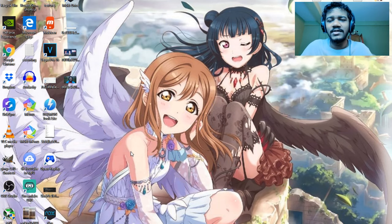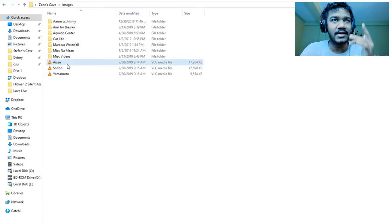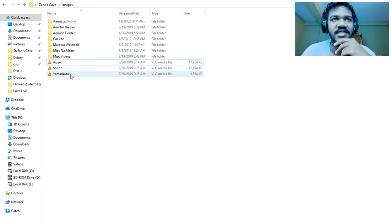What's going on guys, your boy Zane here back with some more Bleach Brave Souls content. We have a Thousand Year Blood War Round 5 gameplay. We're gonna get into this here — Aizen, Soifon, Yamamoto. I downloaded it off the Brave Souls Twitter just so I don't have to deal with buffering and all that stuff. We're gonna go watch this here.